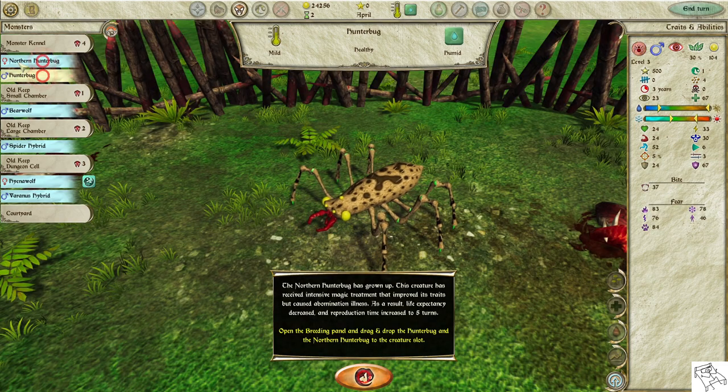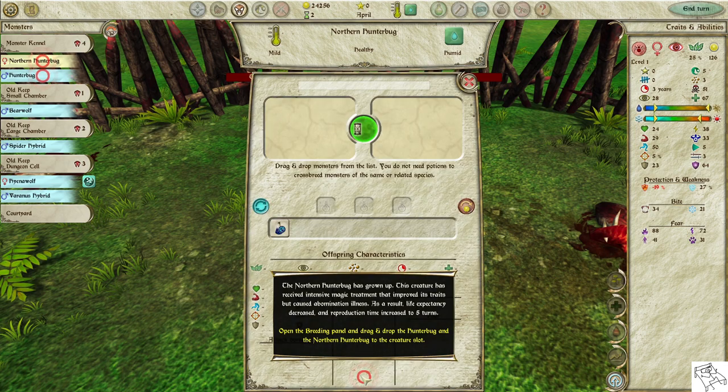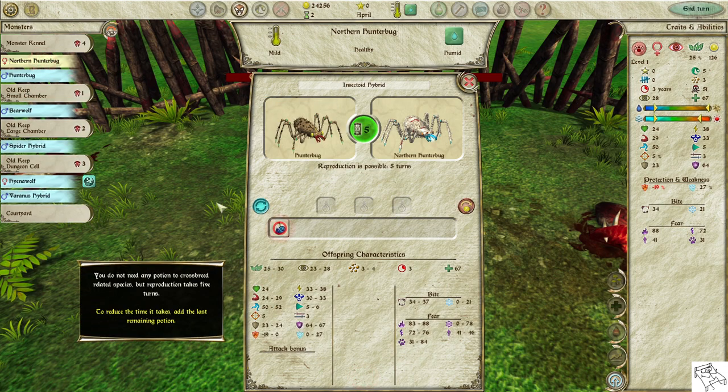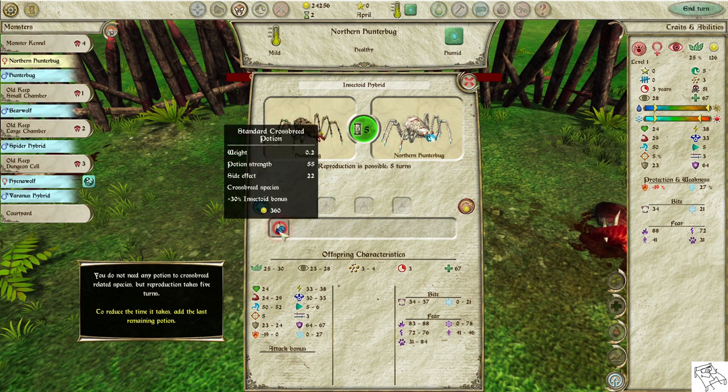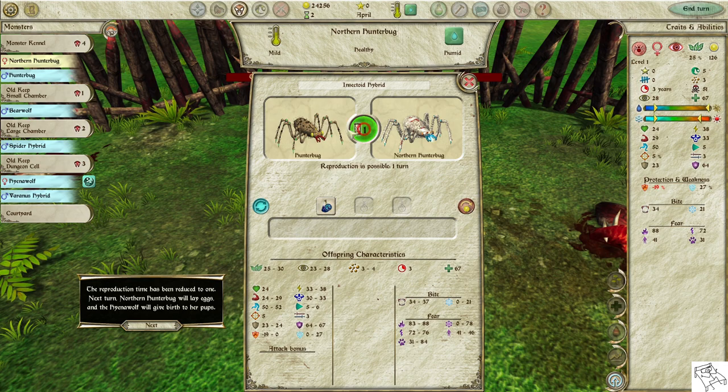Open the breeding panel and drag and drop the hunter bug and the northern hunter bug to the creature slot. You do not need any potion to crossbreed related species, but reproduction takes five turns. To reduce the time, add the last remaining potion. The reproduction time has been reduced to one. Next turn, the northern hunter bug will lay eggs and the hyena wolf will give birth to her pups.